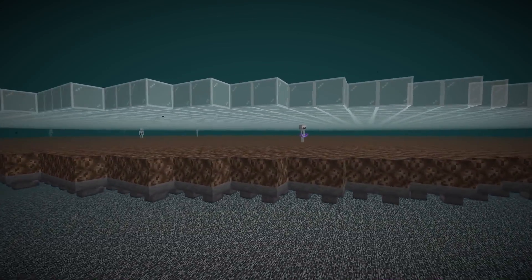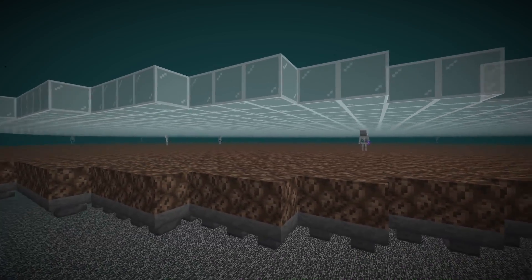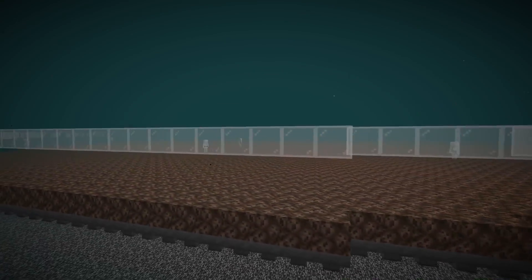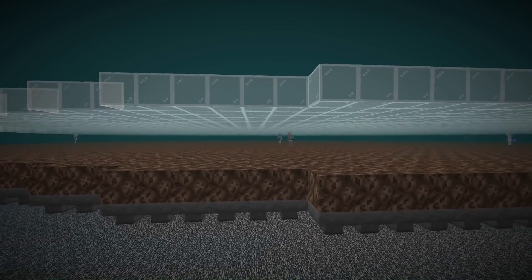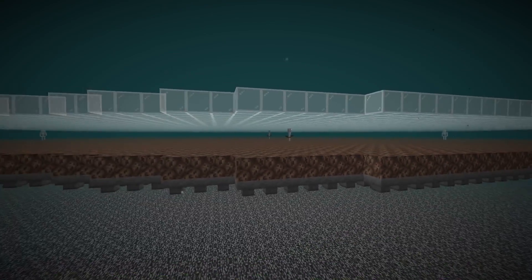At number 11 we have skeleton-only farms, now possible in the soul sand valley biome. Skeletons and ghasts are the only mobs that can spawn there. You can prevent ghast spawning by having blocks above, but unfortunately the social distancing spawning rules also apply to skeletons, so it would be quite tricky to make a really efficient farm.